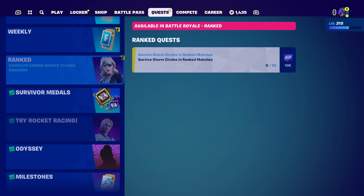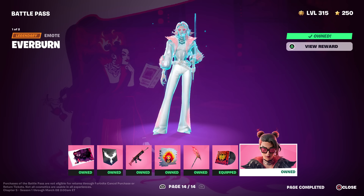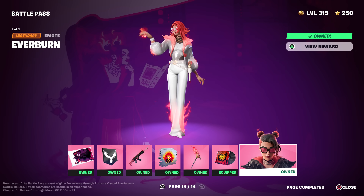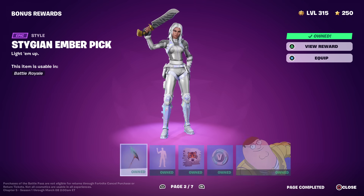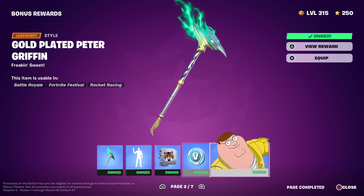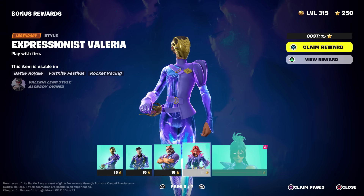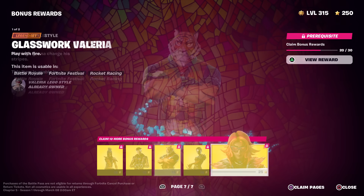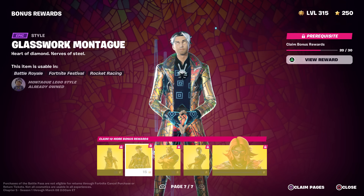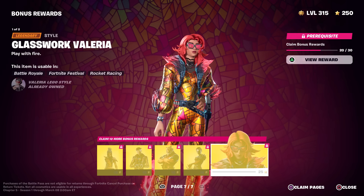Don't forget about ranked — if you're grinding for a particular color scheme on your ranked items, this is your last chance. It's also your last chance to claim anything in the battle pass; whatever you miss you will never be able to get again. Same thing with bonus rewards, including this Peter Griffin gold version. Right now I have enough battle stars to buy all of these — it should auto-redeem them, but I'm not taking any chances.